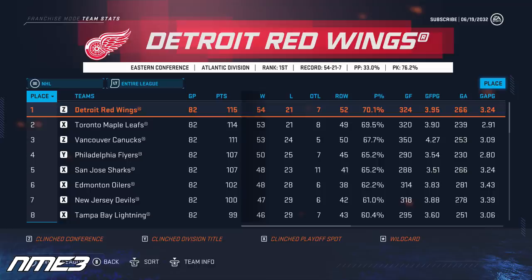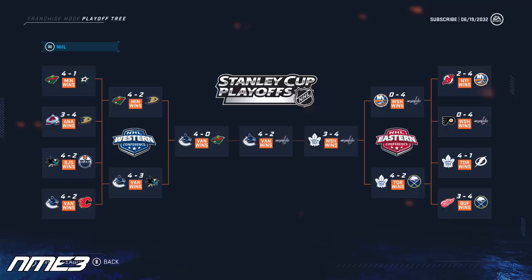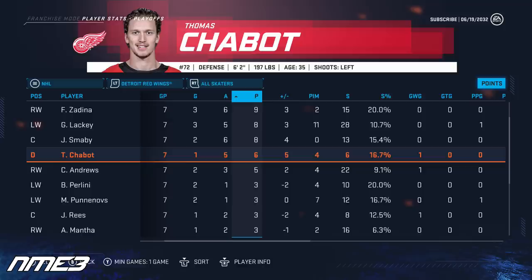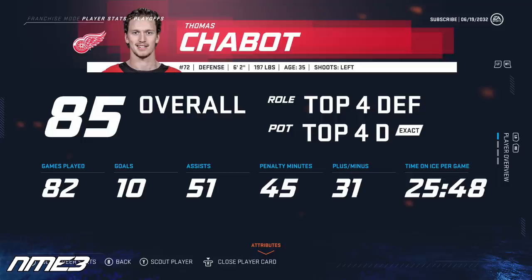For the second straight season the Detroit Red Wings finish first in the league and win their second straight President's Trophy. The playoffs were not as good to them, as they are upset by the Buffalo Sabres in Game 7 of the first round. Thomas Chabot's regular season saw him score 10 goals and 51 assists for 61 points, and in the playoffs scored a goal and 5 assists for 6 points in 7 games. Chabot decreases in overall due to age and is now down to an 85.